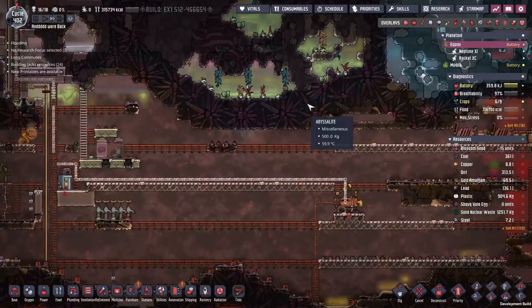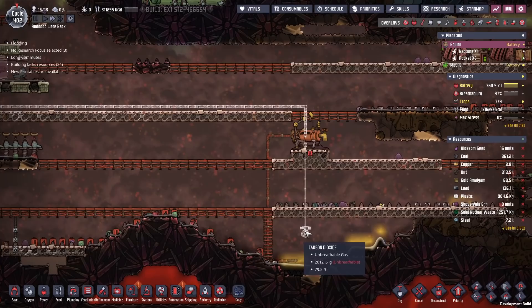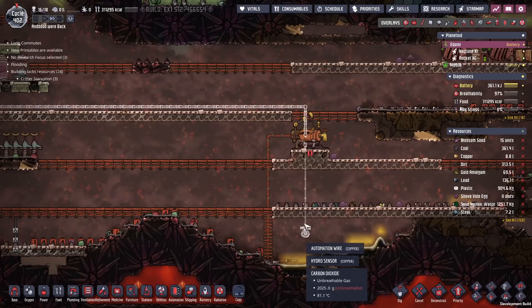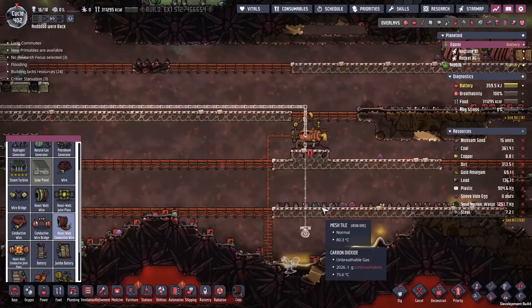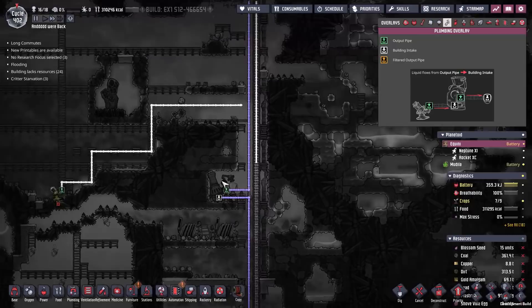We should probably put in a little bit of automation to make sure this whole thing doesn't overflow. A small tank of oil, so we'll stick in a little hydro sensor right there, and once the oil gets up to that point, we'll turn off the oil well. We're going to need a pump down here too. Power is already connected.